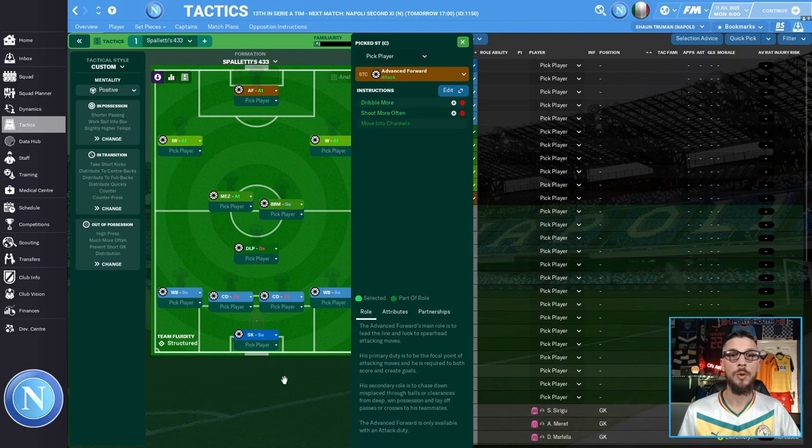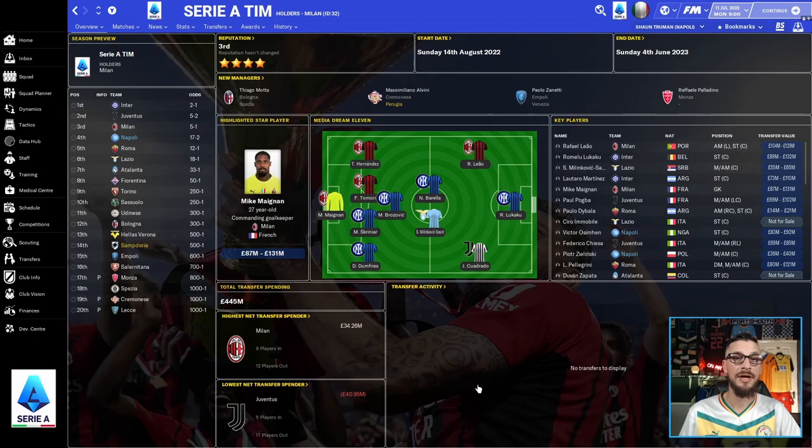Now that we've had an in-depth look at this tactic, I want to quickly show you the season previews for each of the three clubs to give you an idea of how they're expected to perform. From the end of this test we can see if this tactic has over- or underperformed. Starting with Napoli first in Serie A in Italy, the media prediction is for them to finish the 22/23 season in fourth place.